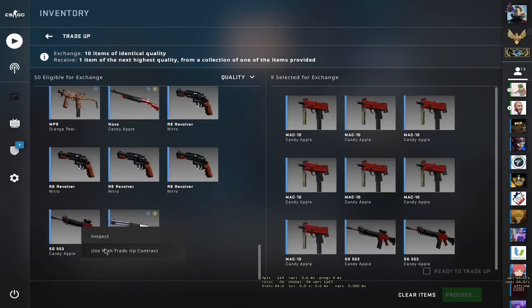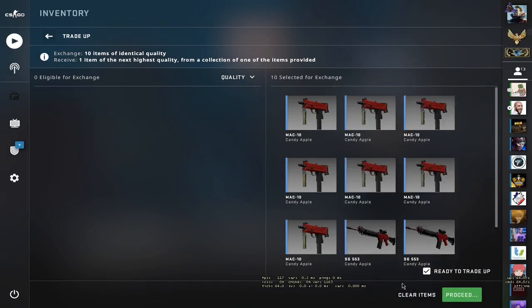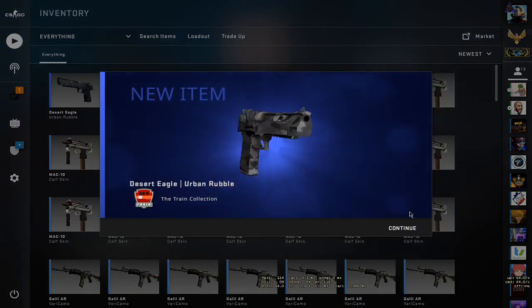And three Candy Apples. I forgot to mention — anything from the Canal Collection you will make quite a bit of money, around $1.50 or more. Anything from the Train Collection you lose quite a bit of money. The worst item we got — we lost $2.44.